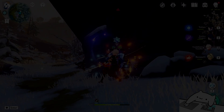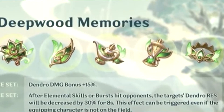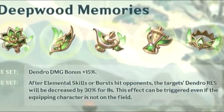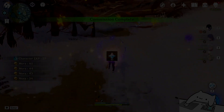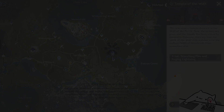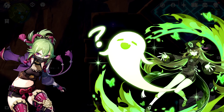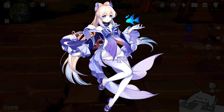Now let's hop onto the set that seems really basic on surface, but actually explains a hell of a lot about Dendro. The two-piece is the standard Dendro damage bonus plus 15% like every other set, except for physical. And the four-piece says after elemental skills or bursts hit opponents, the target's Dendro resistance will be decreased by 30% for eight seconds. This effect can be triggered even if the equipping character is not on the field. This actually tells us something about how Dendro will be built. The fact that the four-piece boost is extremely generic — activating whenever a skill or a burst hits an opponent — means that you don't necessarily have to put a Dendro character with this set. Having any Dendro DPS and then giving this to a support that can hit enemies every eight seconds is completely fine. For example, giving this to your healer so they can take out the Dendro resistance of everyone while healing you is pretty decent.